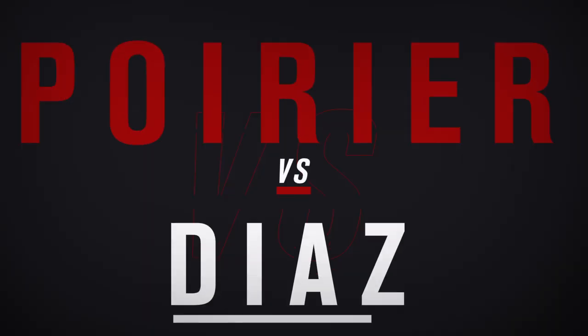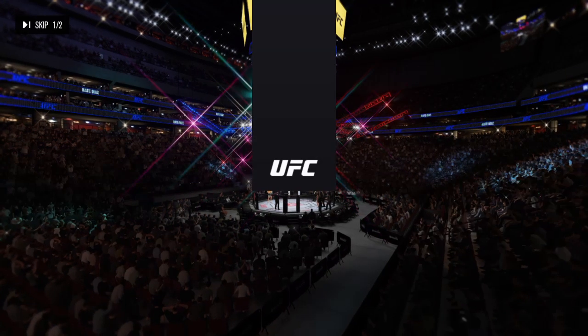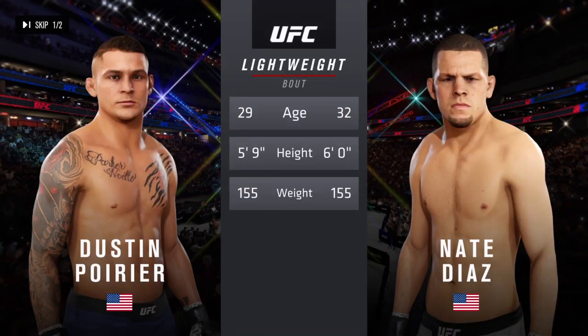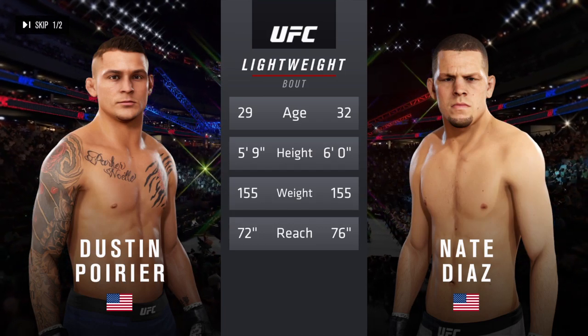Coming up next, we get to this lightweight tilt between Dustin the Diamond Poirier and Nate Diaz. Our tale of the day for this, our main event of the evening. Diaz is three years his senior and will have a four-inch reach advantage.